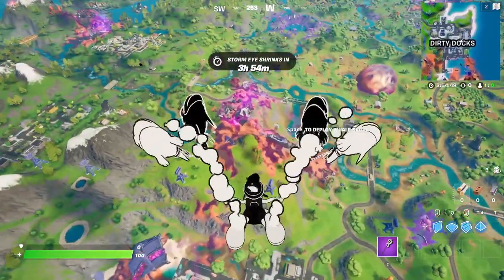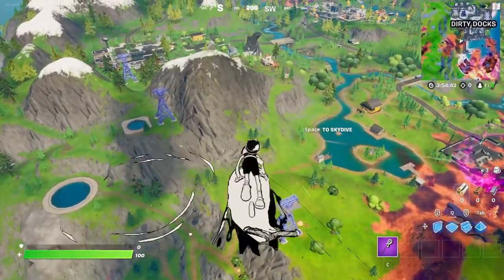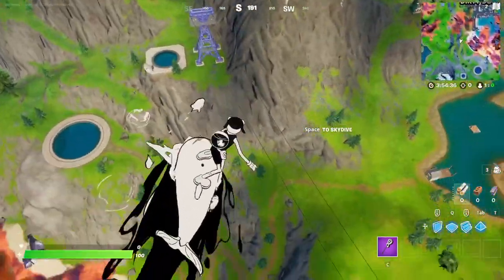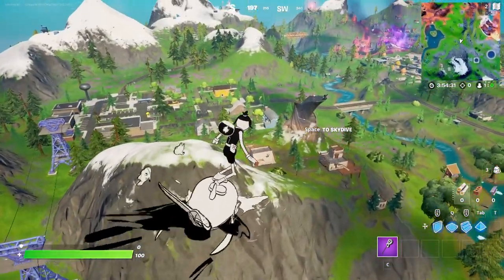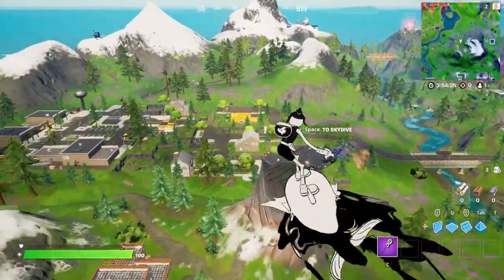All right, here's our first look at the new skin. That contrail is like really in your face. Oh my gosh — dude, it's a surf glider? I had no idea, that's amazing. I love it when they add gliders like this. This is like my favorite style for being on a glider, because I feel like you can see things around you a little bit easier.